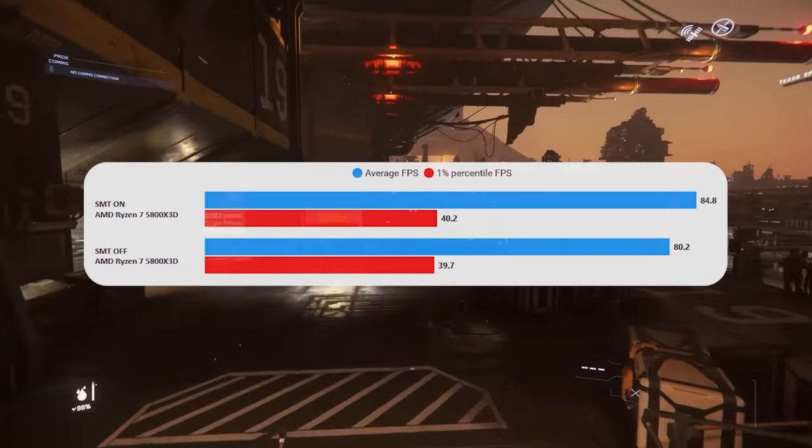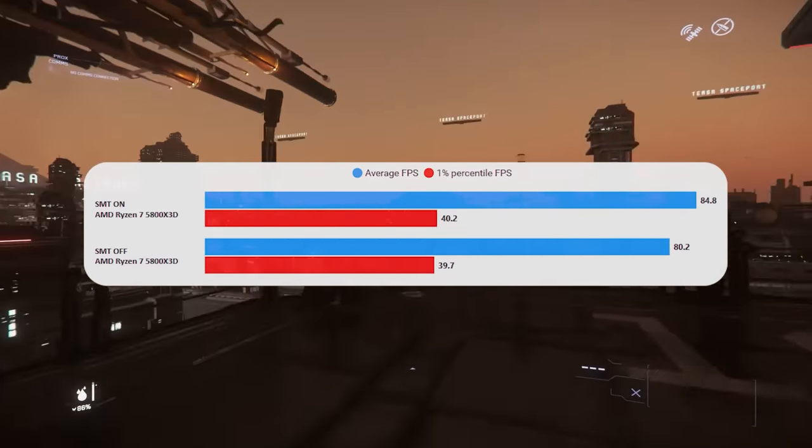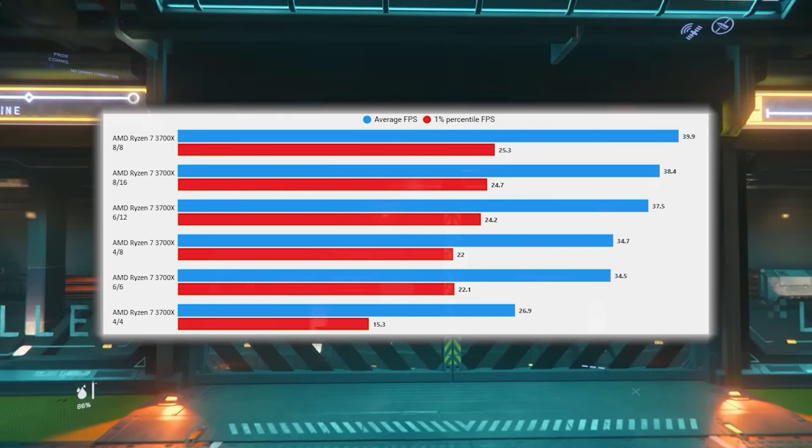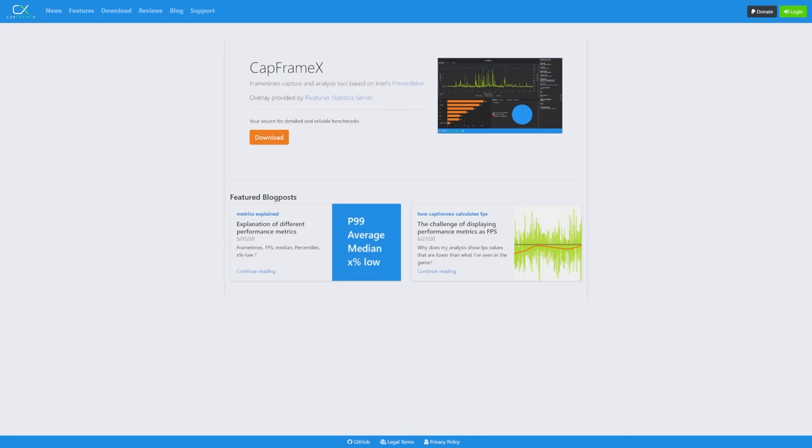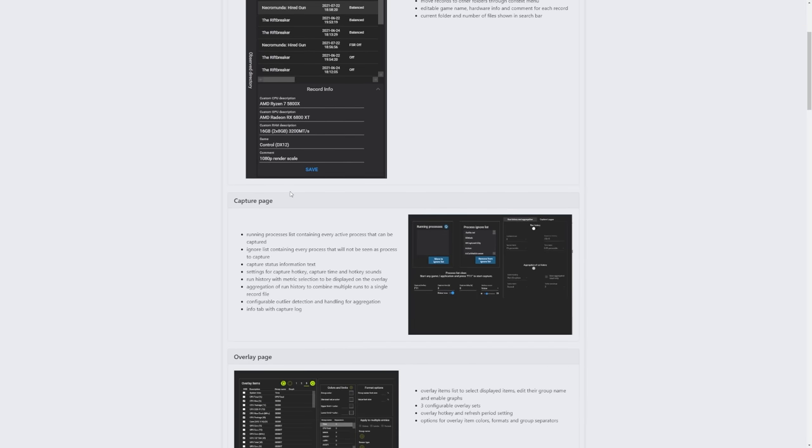SMT or hyperthreading — in most scenarios it's best to leave these on as it allows your CPU to have more threads. But if you've got a CPU with lots and lots of threads, Star Citizen won't effectively use all of them. There are certain scenarios where it is better to turn off SMT or hyperthreading and you'll actually see better performance because those singular cores will perform better. It's something you're going to need to test — go to the BIOS. CapFrameX is the software I use for all my testing.